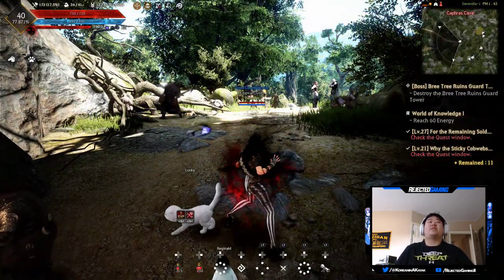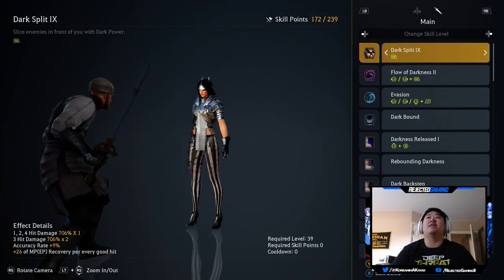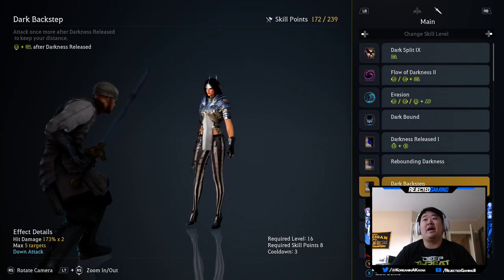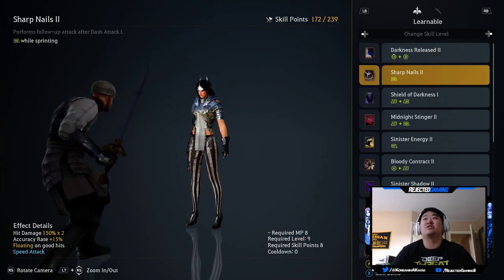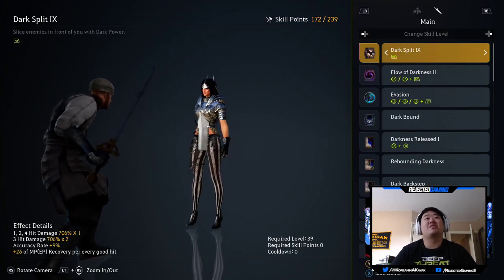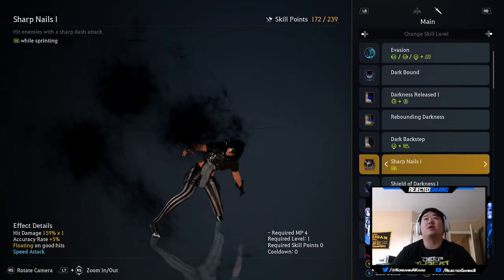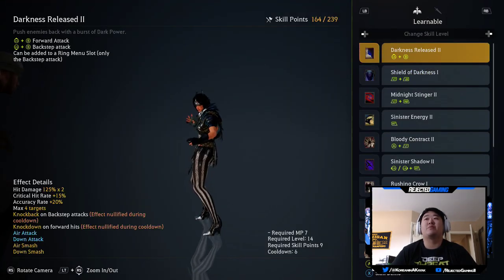What is up guys, it is Nick. We are back on our sorceress main and we're going to be unlocking skills. I'm an idiot — this whole time we've been using right bumper and X. I think it's time we invest in these. So sharp nails right now — we got the dark splits, and then we have sharp nails one. I think it's time to pick up some more damage on sharp nails, so I'll pick up sharp nails two.